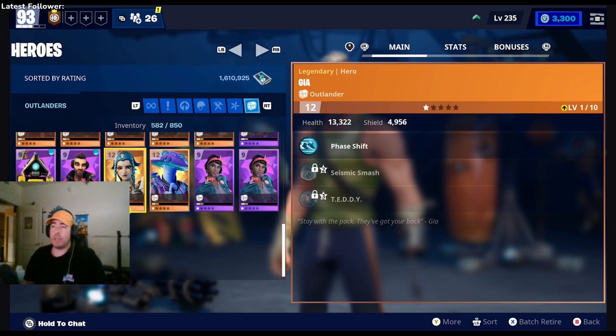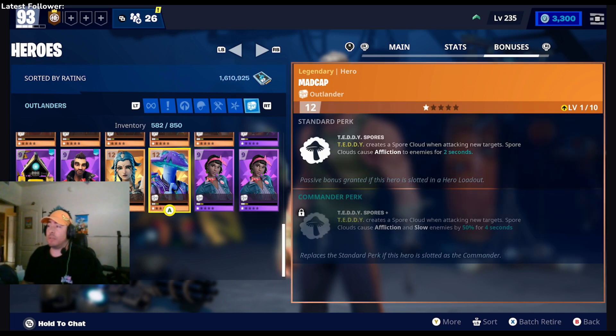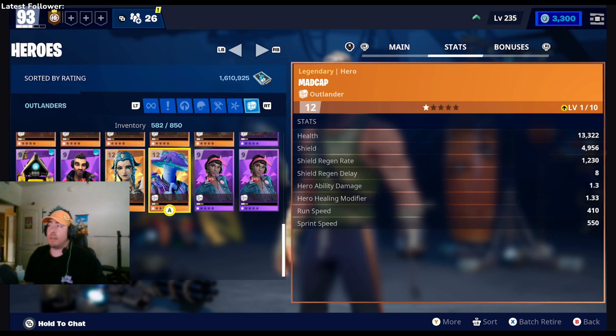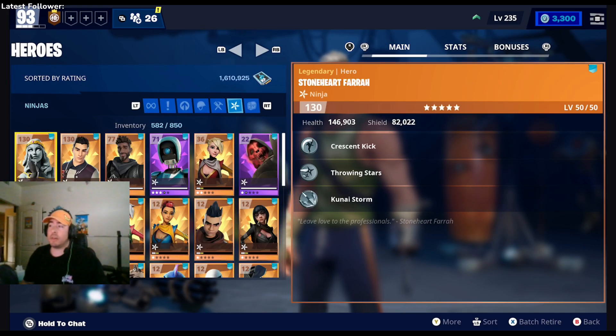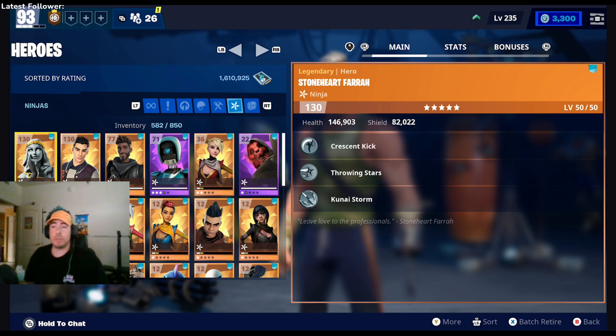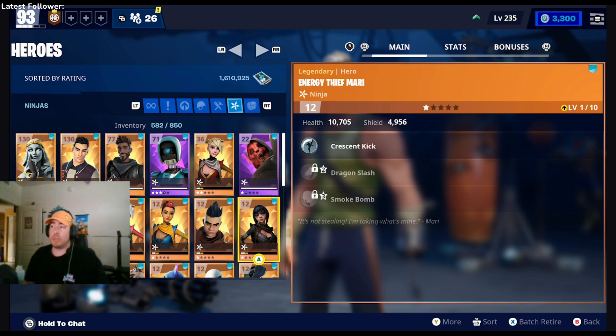As you can see, I already completed it — the Outlander is down here and he has Teddy. So if you can get a group with someone at a higher level to help you get this done, you can get a free hero out of it. Ninjas' abilities are different — they get the double jump and are immune to fall damage if you do the double jump, which comes in handy sometimes to get away from enemies.